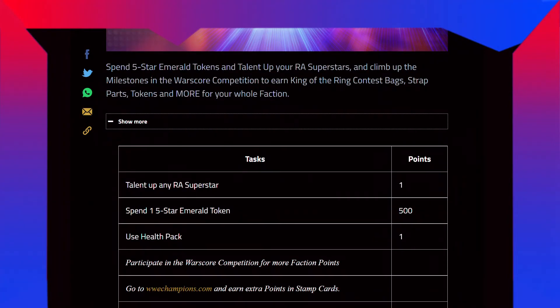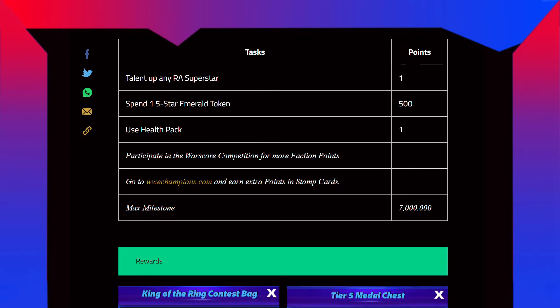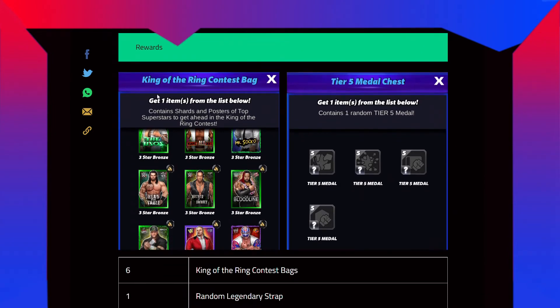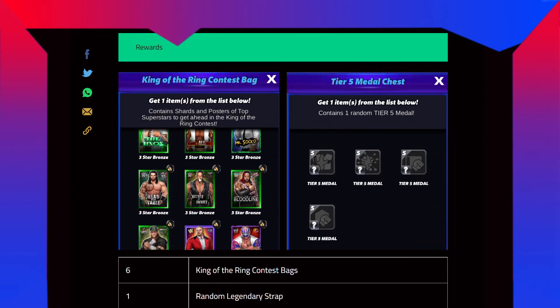Spend five-star emerald tokens and talent up your Ruthless Aggression superstars and climb up the milestone in the world score competition to earn King of the Ring contest packs, strap path tokens, and more for your whole faction. Talent up any RA superstar — 1 point. Spend one five-star emerald token — 500 points. Use one health pack — 1 point. Participate in the world score competition for more faction points. Go to portal at wwechampions.com and earn extra points in strap cards. The max milestone is 7 million.